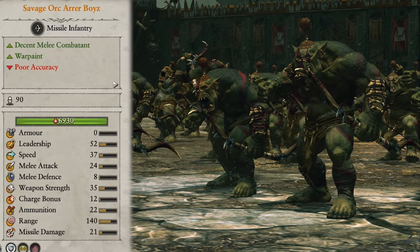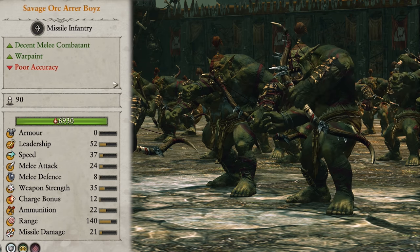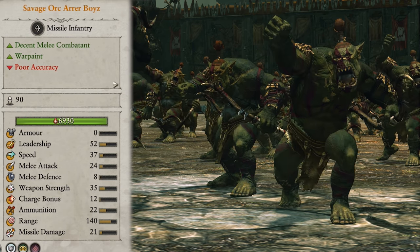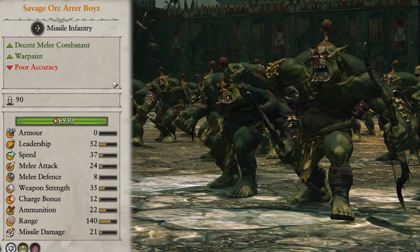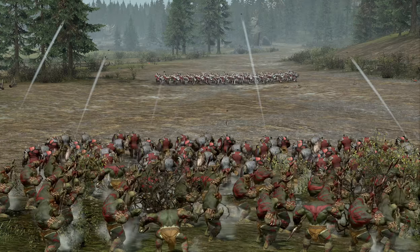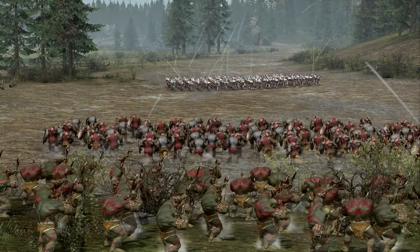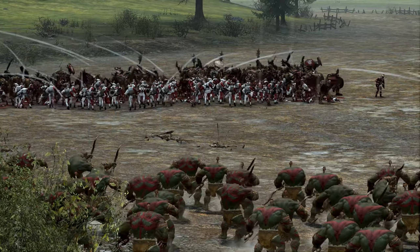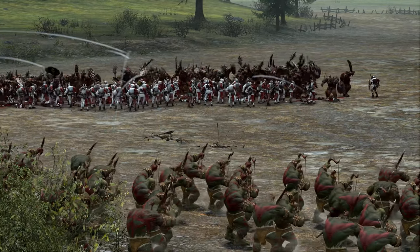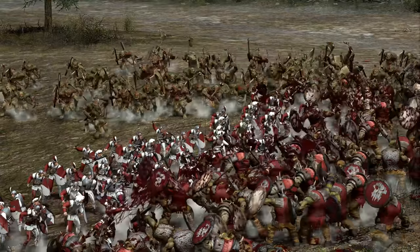Closing out the ranged infantry roster we have savage orc arrow boys. They're very similar to regular arrow boys but drop all their armor in favour of protective war paint, making them super tough versus anything but magic. I choose to take these guys over normal arrow boys as the resist tends to work better at their stage of the game. The use in battle is basically the same — keep them on the flanks to shoot into enemy backs and sides before sending them in if things really hit the fan or they run out of ammo.